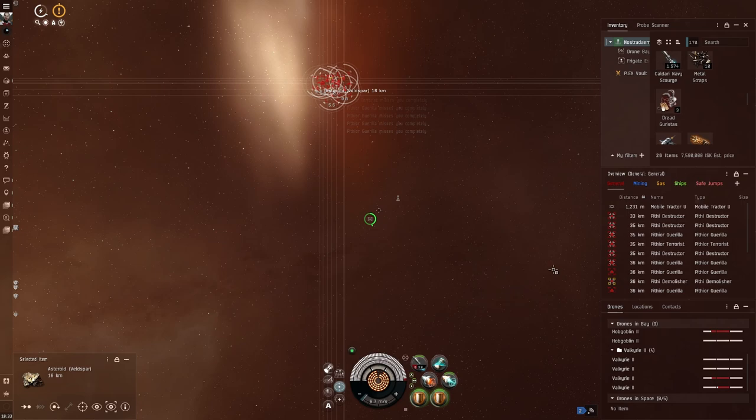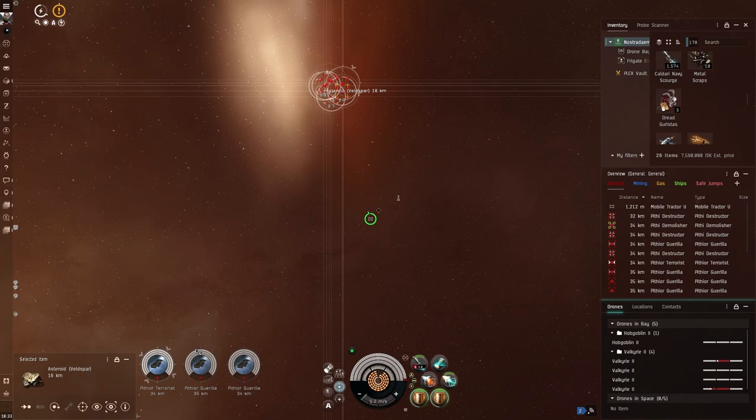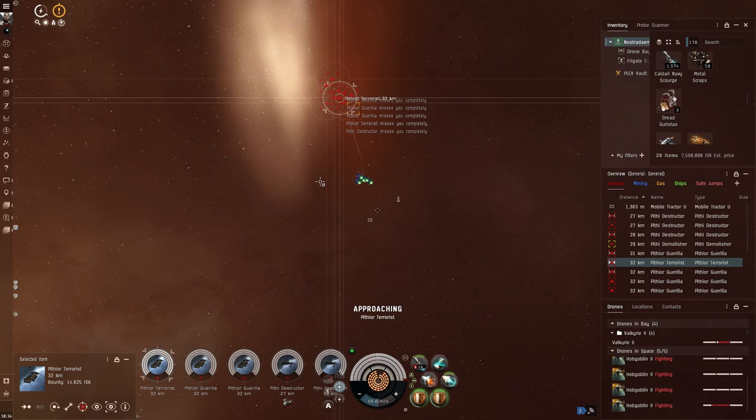We'll breeze over it really quickly. You've got four main career paths. You've got ratting, you've got exploring, you've got missions — security missions and agent missions — and you have got mining. I'm going to leave mining to last for a few reasons: one, you can get very deep into it and after a while it can become very boring, but also it is my bread and butter, my main career path.